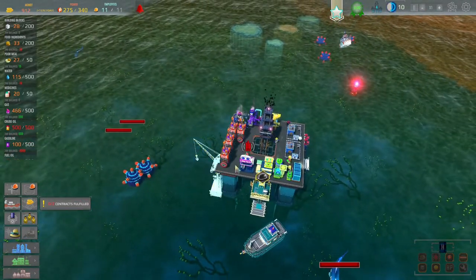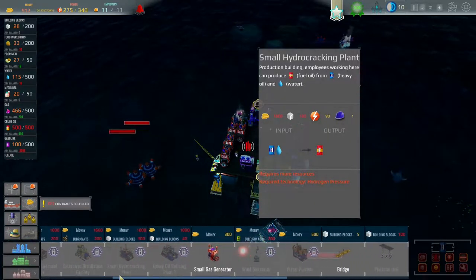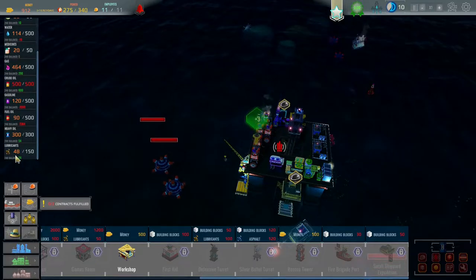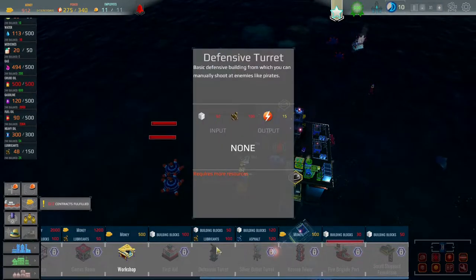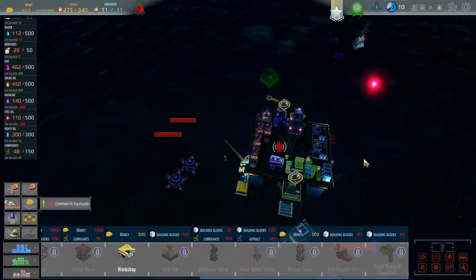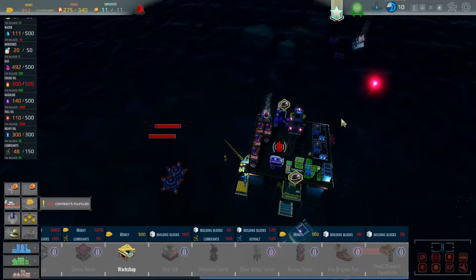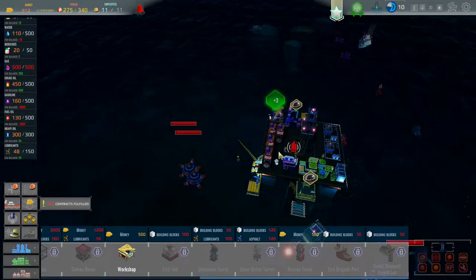On this map I've got a number of objectives, one of which is to get a turret to take out some enemies. To get the turret I need to be on the right tab and I need 50 building blocks and 100 lubricants. I'm currently at 28 building blocks so I'll have to order some in, and I only have 48 lubricants. You can speed up time but that can get you into trouble. You need this defensive turret to complete the mission because there are mines out here, and you also get pirates that come and attack you — which is why you need it. It seems like it's just thrown in for an extra bit of difficulty, but of course it is. You also need to fit in storage units so you can store more crude oil and make more money from contracts.